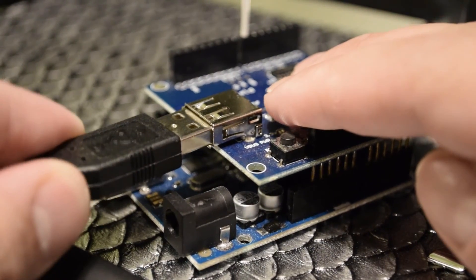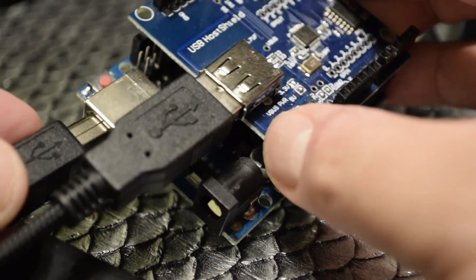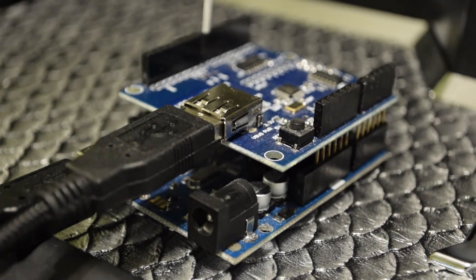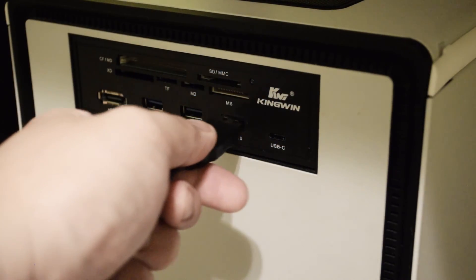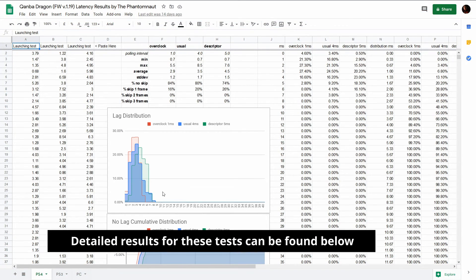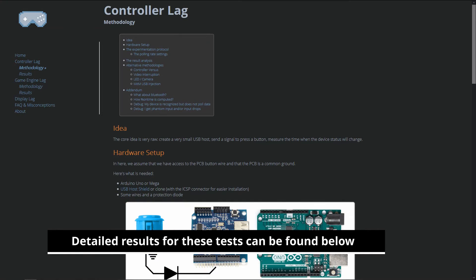For most people, it's important to know the native polling rate results because that's how sticks will work for consoles and PC in normal circumstances. Overclocked polling rate results can be important as some devices and systems can't force that mode, but will be treated here as supplemental content. For more information about the testing process, please check inputlag.science.